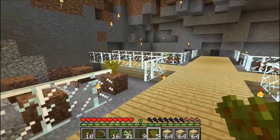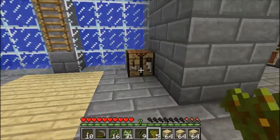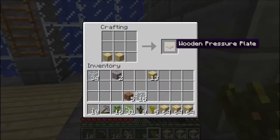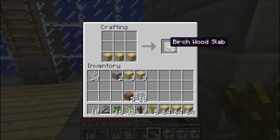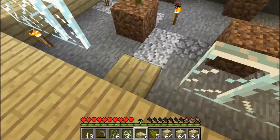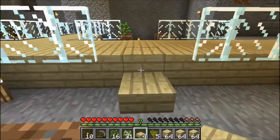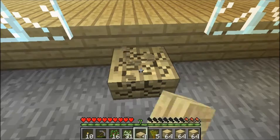Now just one thing — slabs. Maybe like that. Only one for trial, you know. Slabs or stairs? I think stairs are the best way — yeah, stairs.